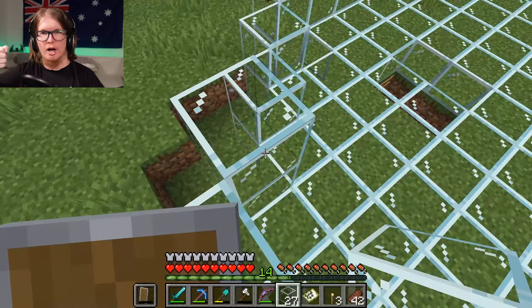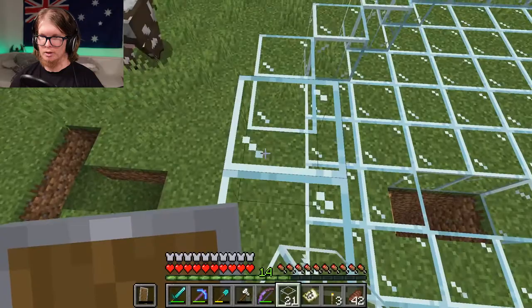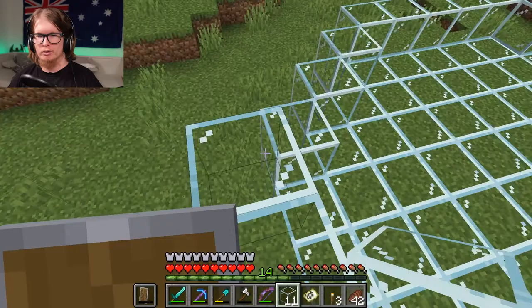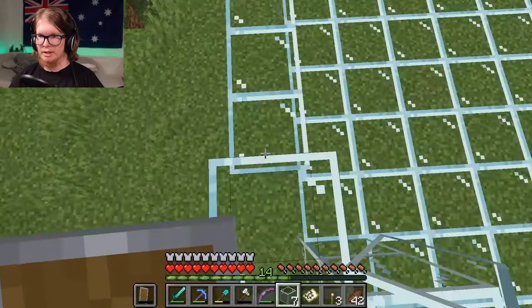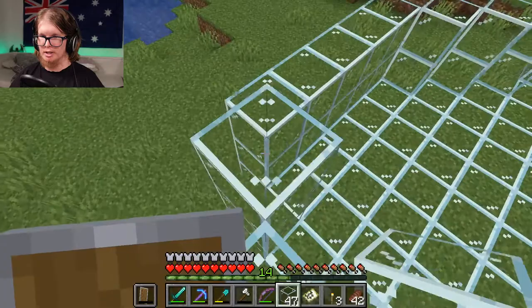I want it to be like a stein with a handle. One layer at a time. I hope I smelted enough glass — I've got some more still smelting. I just put a whole bunch of sand in there. How big do I want it to be? I want it to be pretty big, it needs to be noticeable.